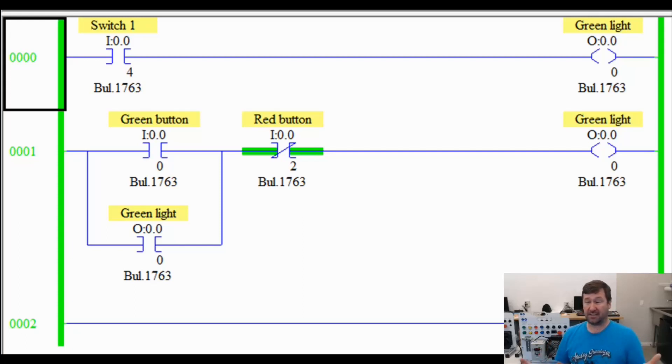The other reason for this is we actually already have an article that has these two rungs in it, and in that article we have a survey. We've collected data from people over the years of how they think these rungs work. What shocks me every time is there is a dead split — half think it's going to do one thing and half think it's going to do the other. Whereas if we go through the basic steps of how a PLC program scans, we'll get it right every time.